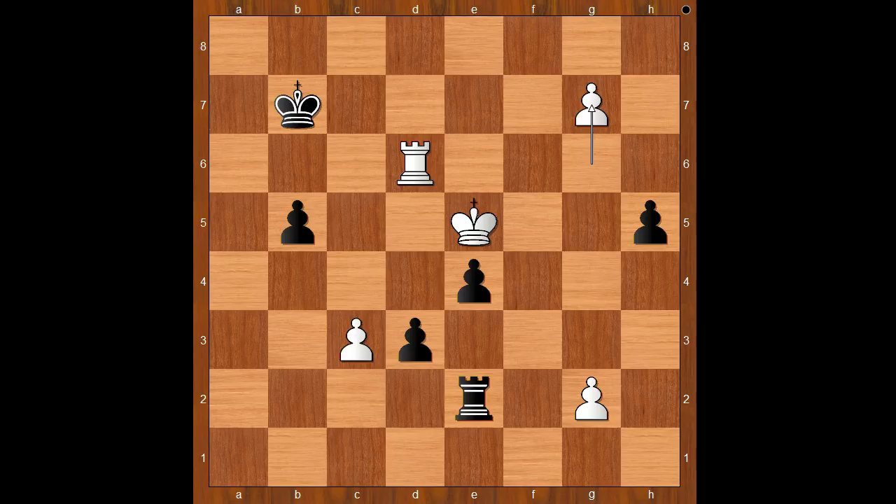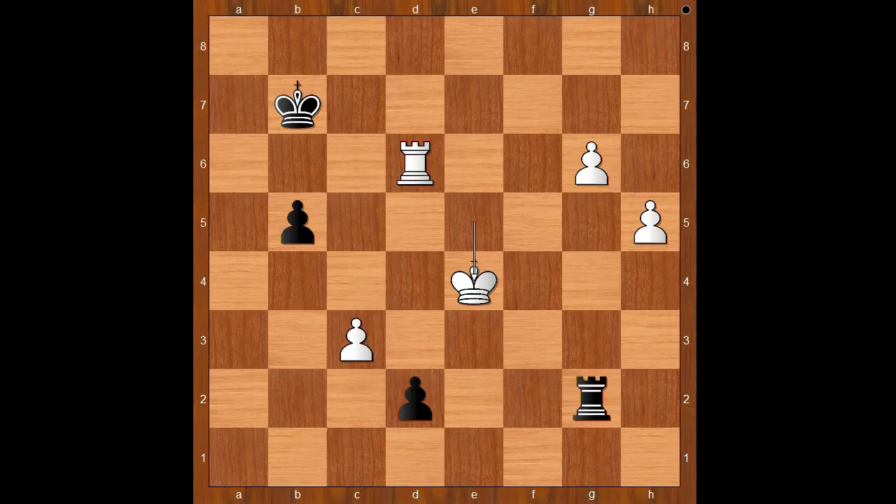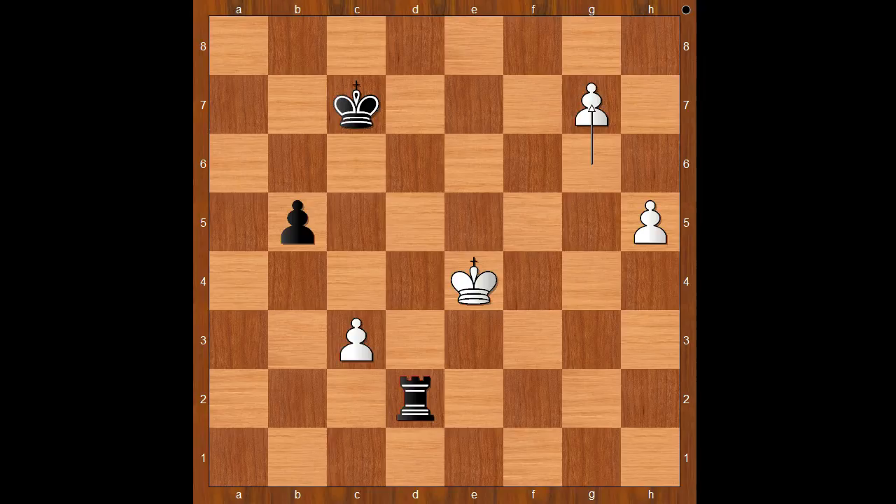If g7, then rook takes on g2; if king takes on e4, then rook takes on g7 — black is better. Back to our game: MvL played g4, rook to g2, g takes on h5, d2, king takes on e4 — and in this position Kasparov resigned. On an entertainment basis, one line: king to c7, rook takes pawn on d2, rook takes rook, g7, rook to g2, h6, rook to g5, h7, rook takes on g7, pawn to h8 queen — and we can stop there. Kasparov was probably thinking the result was not fair, and he may be right.